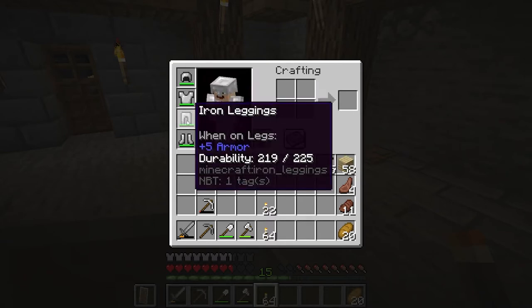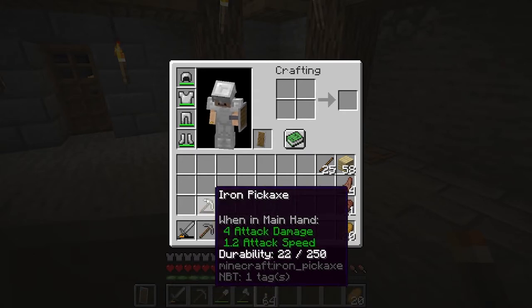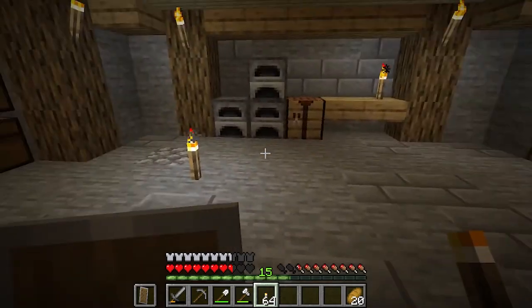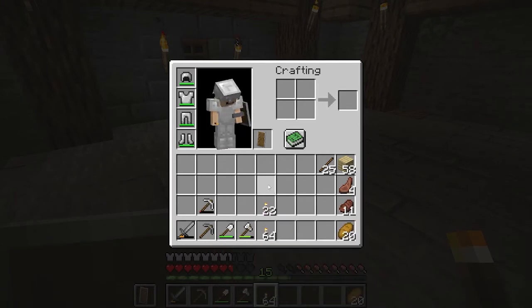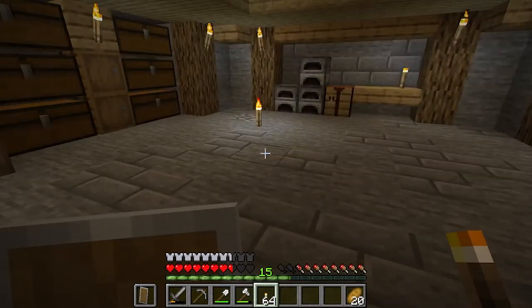We have our shield, our armor, our pickaxe, and a shovel. Plenty of torches and plenty of food. I'm going to bring some planks and sticks to make chests and crafting tables. I am short on iron so I am starting with a stone pickaxe, and as we find more iron we will build better tools.